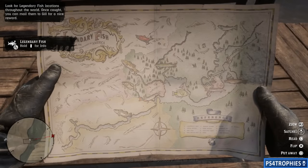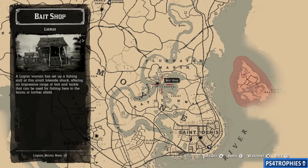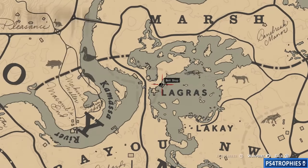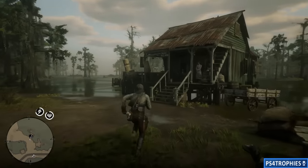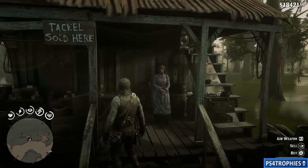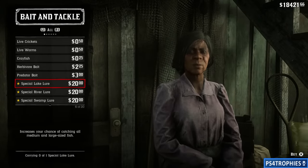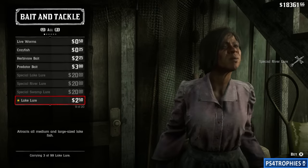Speaking of lures, each of the different fish depending on what type of water they're in is going to require a different lure. Go to the bait shop — you'll find it at Lagras where you see the bait shop icon on the map. Purchase three lures, that's all you need. Catching fish in this game is not very difficult once you have these lures — you're only going to catch the legendary fish, not the regular variants. The regular breeds aren't going to nibble on your lure. Purchase all three; they're $20 a piece, not too expensive.